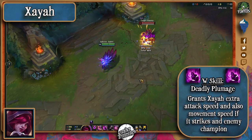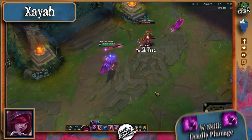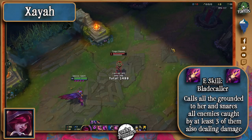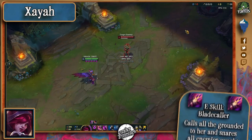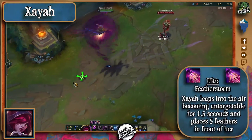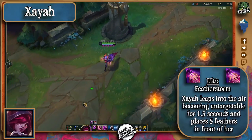Her W will grant her extra attack speed for four seconds and also causes her auto attacks to strike once more for 20% damage. Her E pulls all of the grounded feathers to her, dealing damage on the way back and also rooting enemies if they get hit by three or more of these. Finally, her ultimate will make her leap into the air, becoming untargetable for 1.5 seconds and also place five feathers on the ground in front of her.